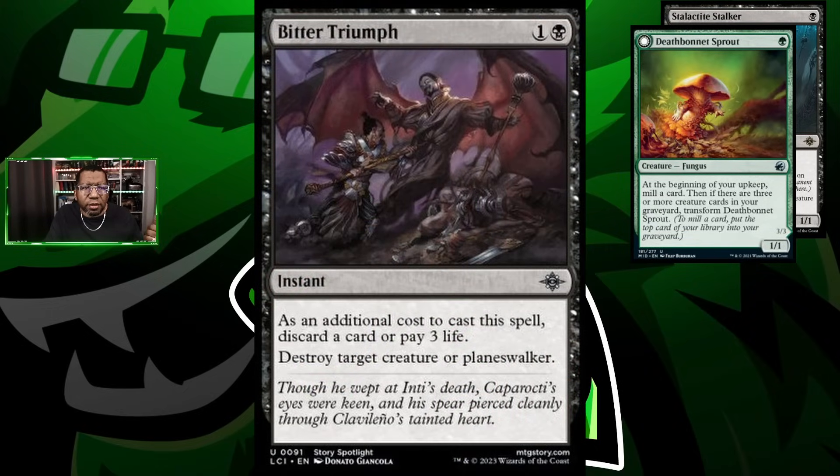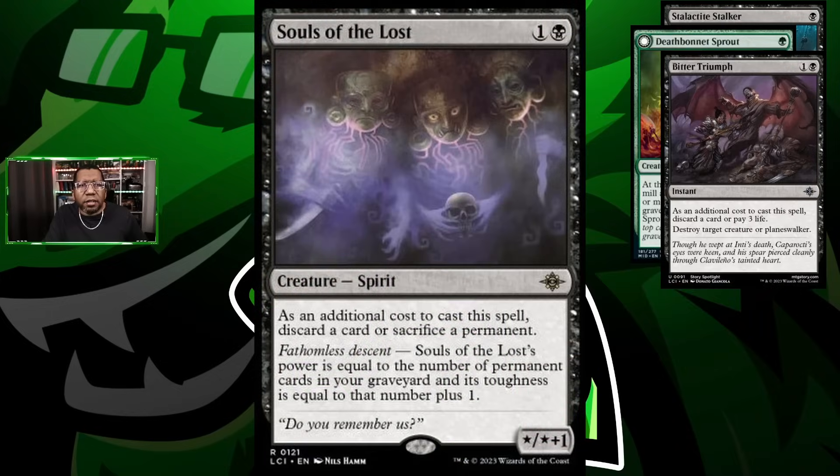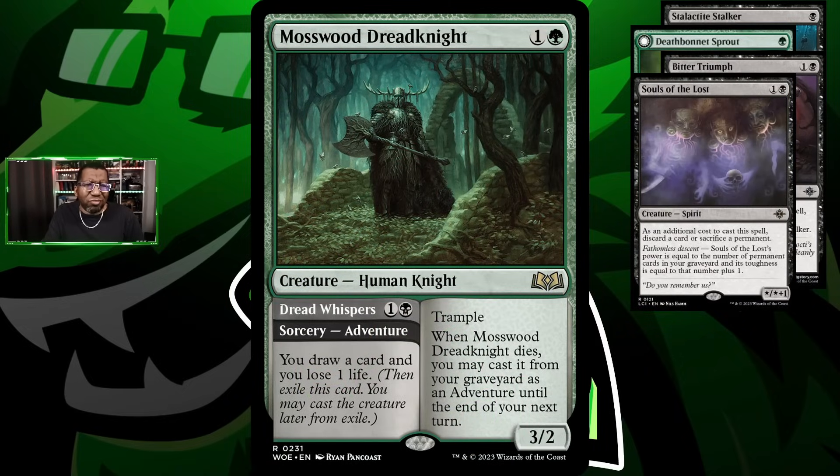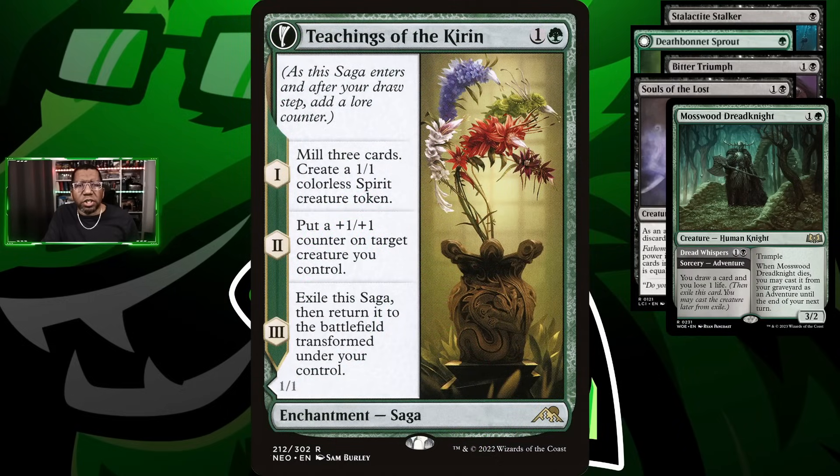Bitter Triumph is good removal and lets us discard something, which is nice. Souls of the Lost also lets us put stuff in our graveyard, so we have a lot of ways to trigger descend for our various cards. We're playing Mosswood Dreadknights as another way to draw cards — it goes to the graveyard and comes back, which is super nice. Then we have Teachings of the Kirin, which mills stuff into our graveyard, and can get us a body to block with.